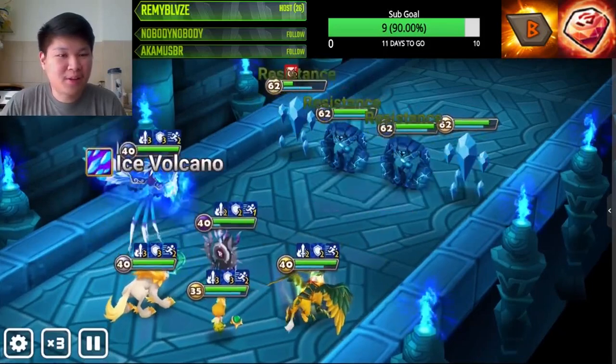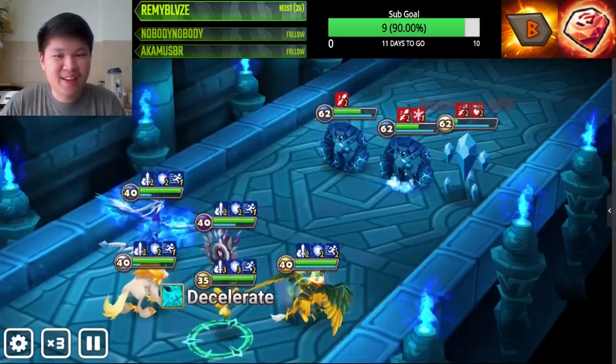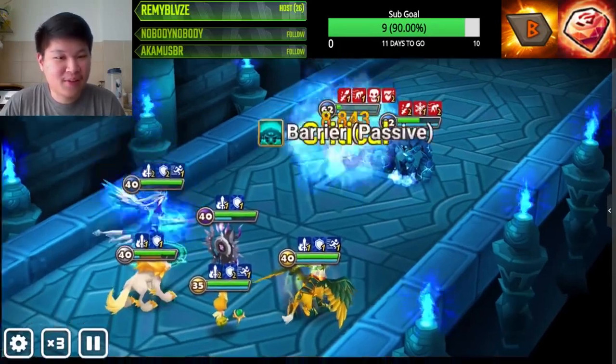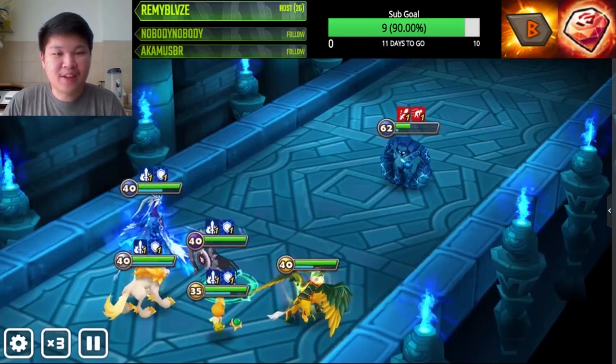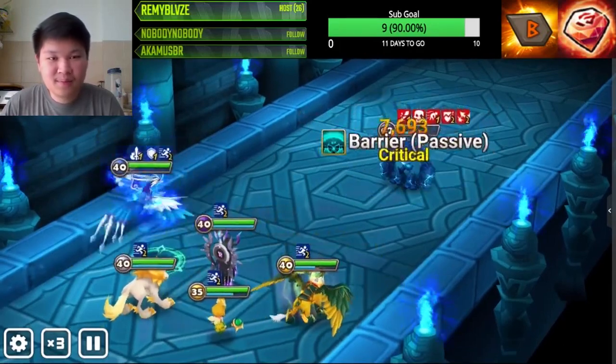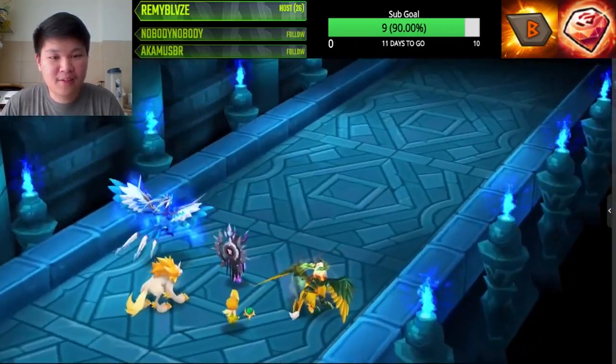Here we are with squishier stats, so the run should be riskier and take longer. But look at the Water Phoenix still doing work even with her attack heavily nerfed — that's because of Shanon's attack buff, which really does impressive work here. We're already at the second stage.